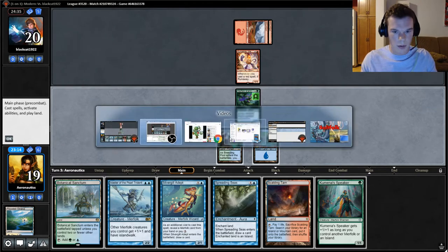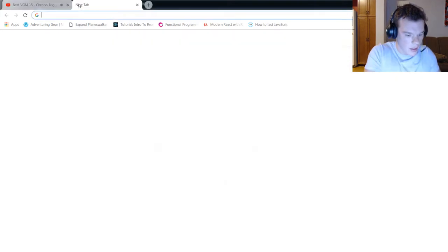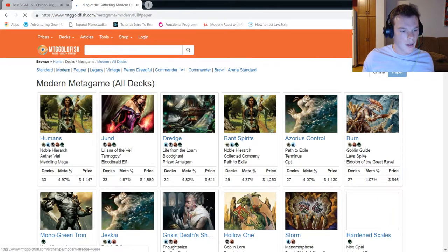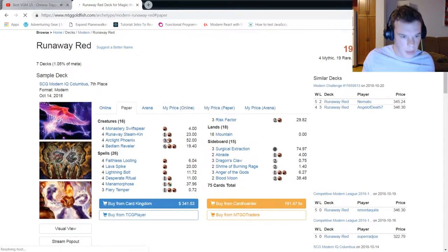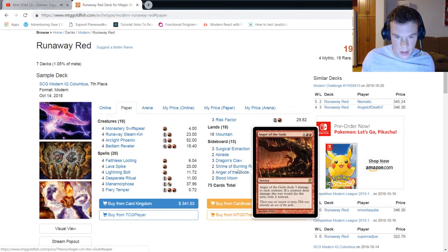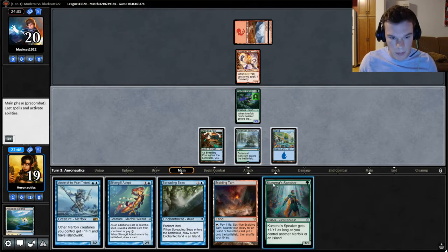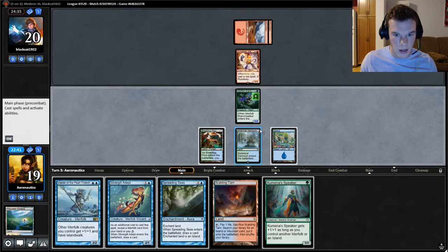Maybe we should look up what a Runaway Steamkin deck looks like right now on MTG Goldfish. Let's take a gander at the lists and see what they look like. Do they run terrible things in the main deck? They run bolts, fiery tempers — that's just fine, that doesn't scare me. We're going to see Anger of the Gods out of the sideboard. They don't run Blood Moon, so we're not worried about Blood Moon. We can dump our creatures right now.